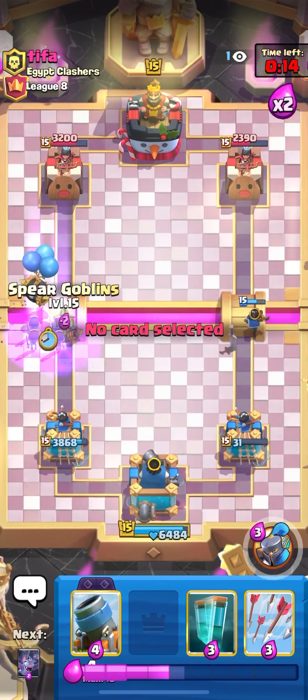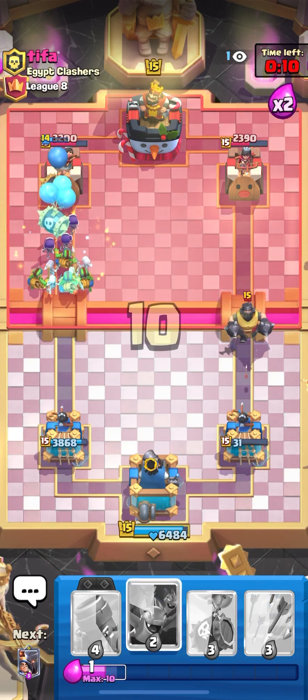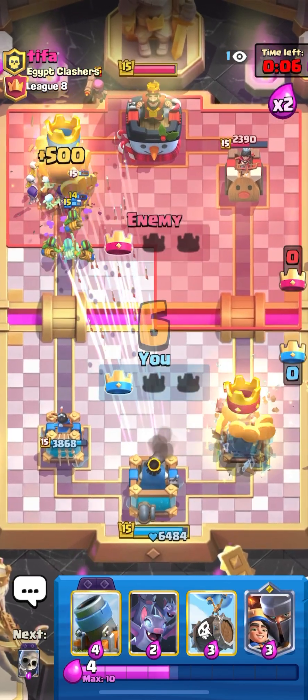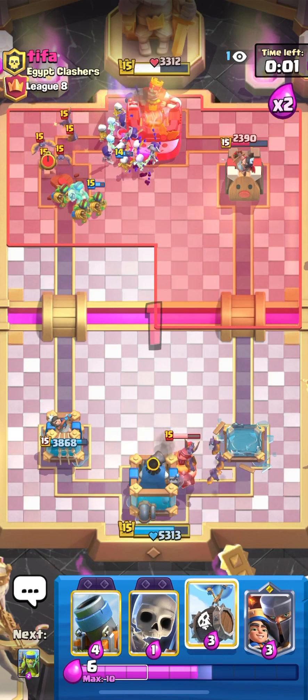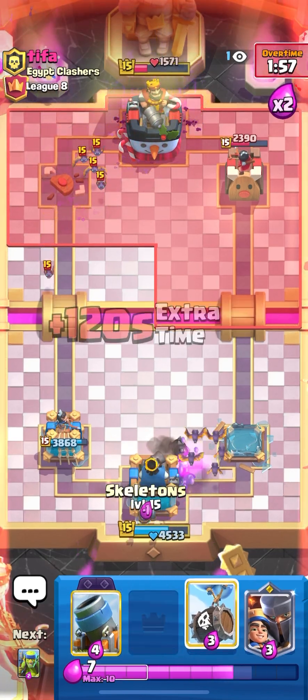Let's clone that. Oh my god — evo skills are on king tower! Evo skills are on king tower! He played arrows — that was insane, I nearly lost that matchup.